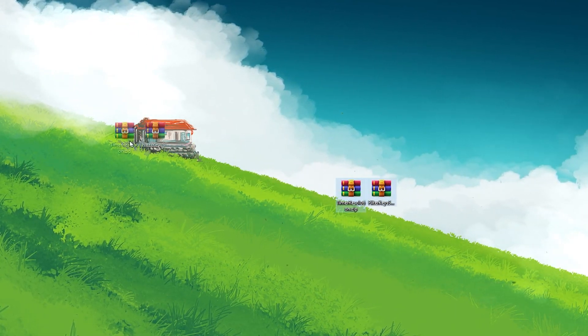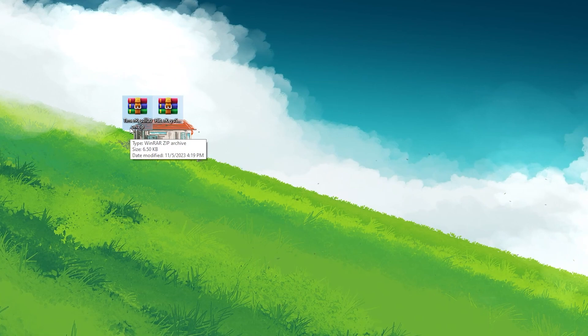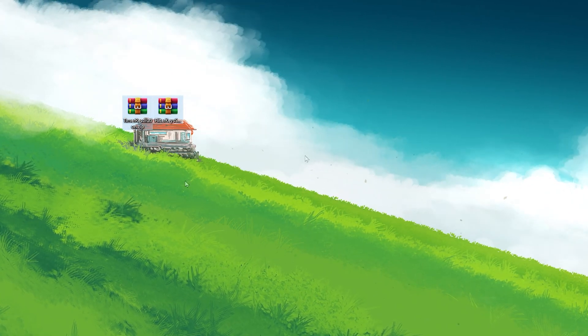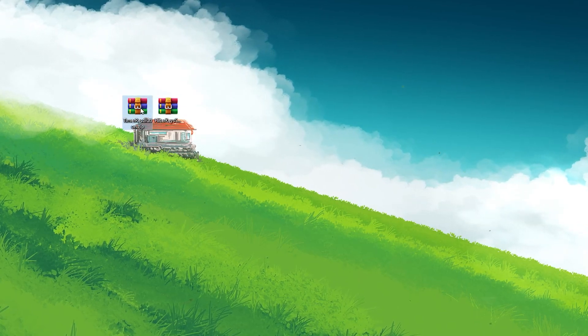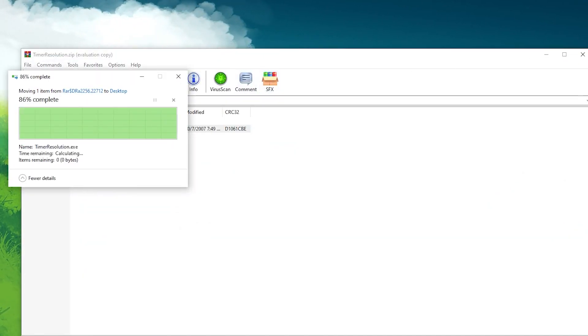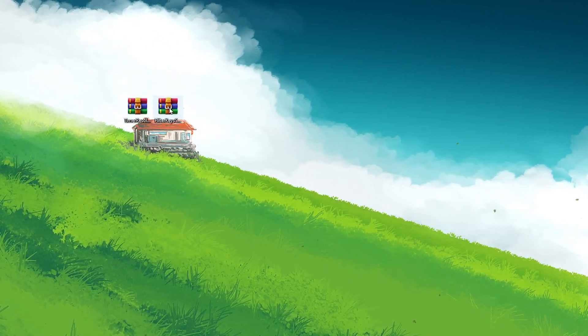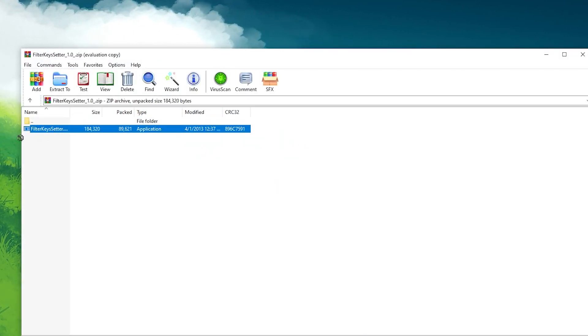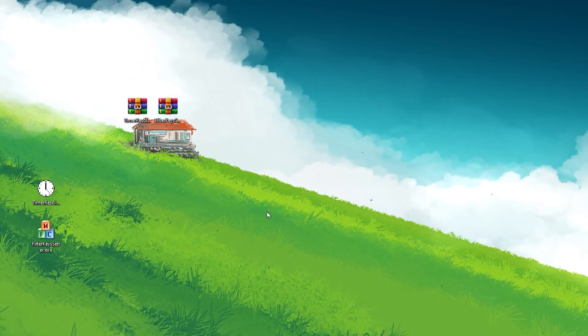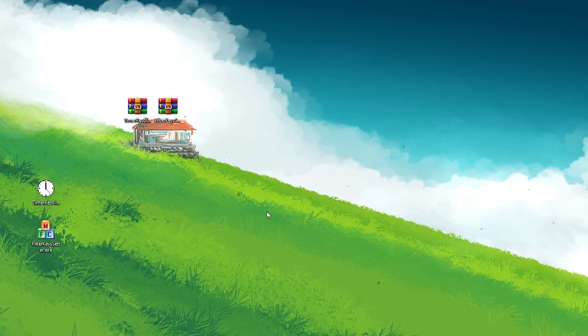In the next step you need to download Timer Resolution and Filter Key Setter on your PC — links are available in the description. Simply open my website and download these files. For Timer Resolution, open the RAR file and drag the application to your desktop. Then for Filter Key Setter, open that RAR file and drag that application to your desktop as well.